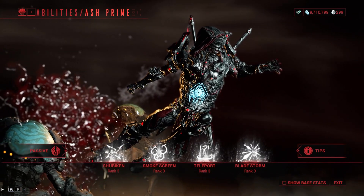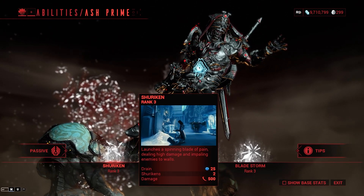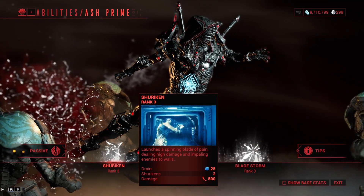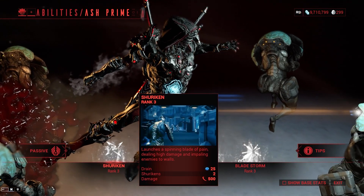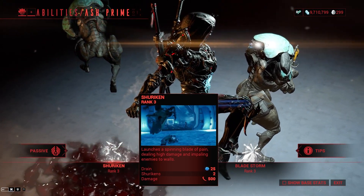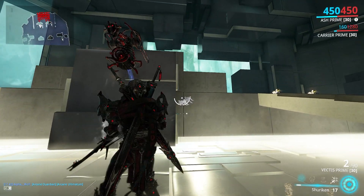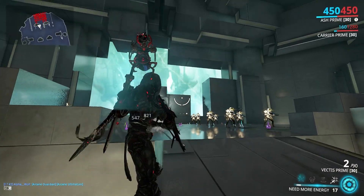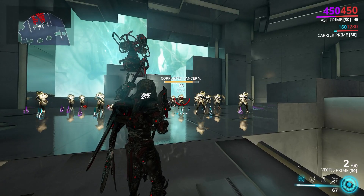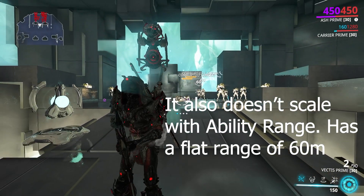Moving into abilities, we have Ash's one, which is Shuriken. It launches a spinning blade of pain, dealing high damage and impaling enemies to walls — though it does not actually impale enemies to walls, at least not that I have seen. It slashes bodies up because it does a guaranteed slash proc, which is very nice, and it also does a very decent amount of damage. Unfortunately it has a pretty high drain for only launching two Shurikens, but it can go through walls, has limited punch through, and homes in on targets as long as you're aiming within their general direction.